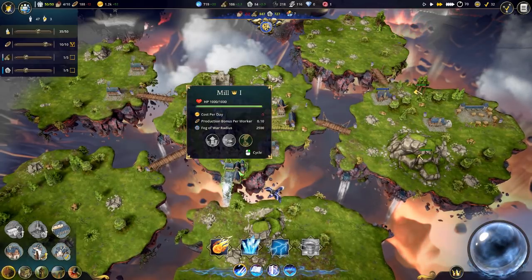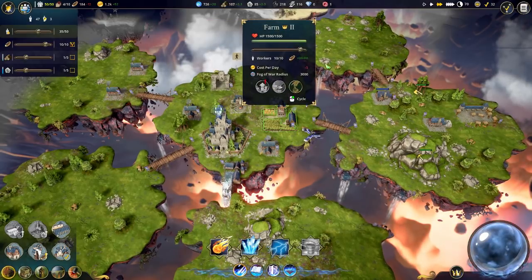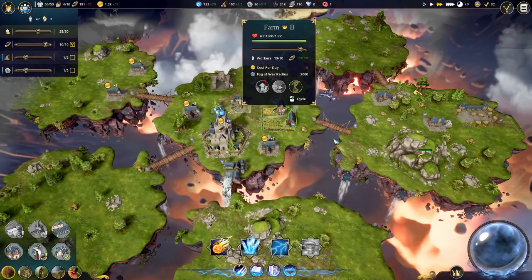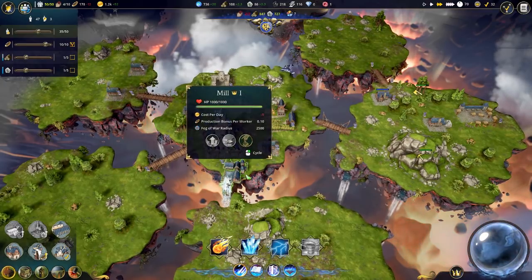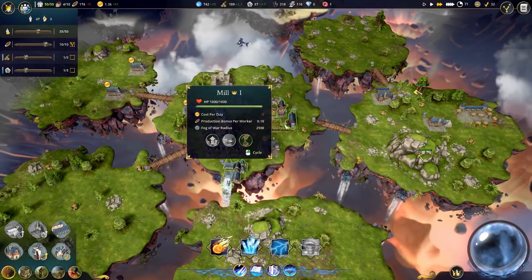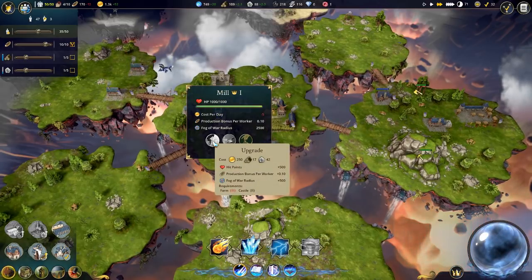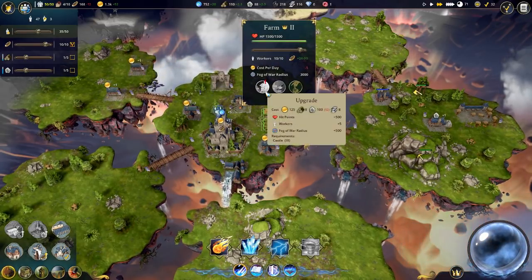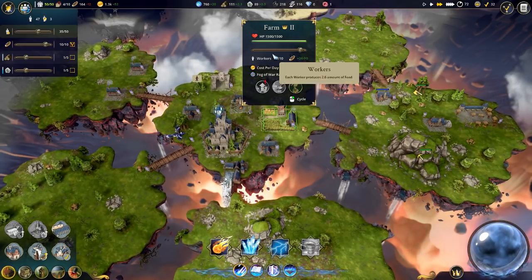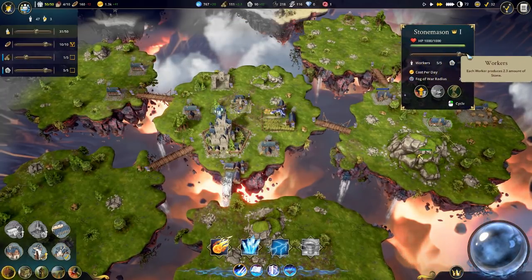So production bonus per worker is 0.1 - we have 10 workers here so that's an extra bonus of 1. It doesn't use any more workers, so if workers are your limiting reagent I suppose this is a good idea. And it looks like you can upgrade this too, but we need a farm level 3 first. We just are not getting stones very fast.